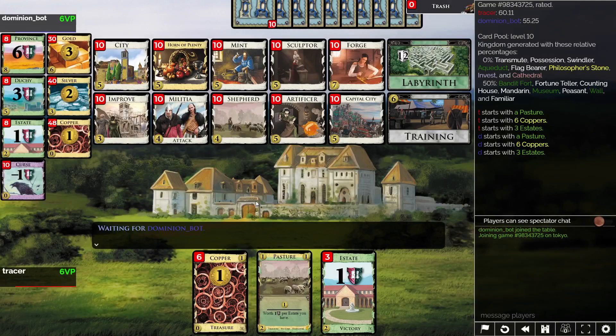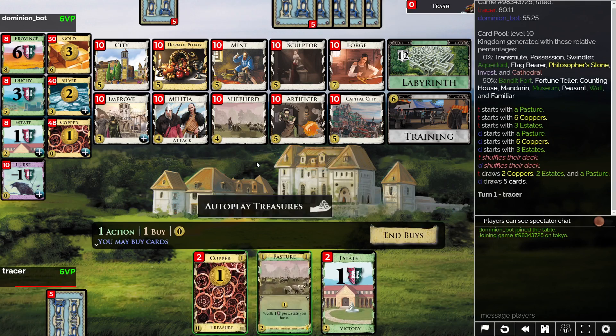Alright, we have a game here and we'll see how it goes. The first thing I'm seeing is Militia being probably pretty high impact on this Shepherd stuff. That's your big draw of sources — Shepherd. You can also run Artificer to Capital City. I'm going to start and improve Shepherd, with the idea being to put the improve into a Militia.